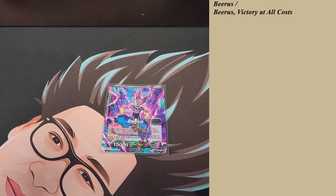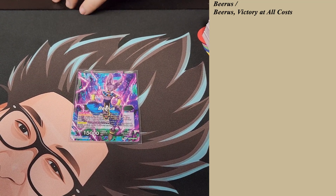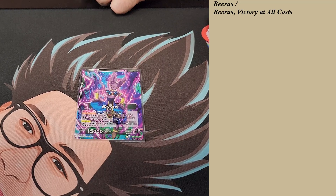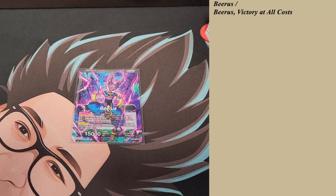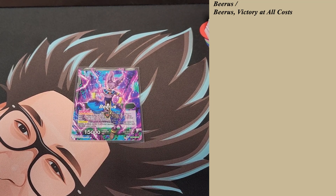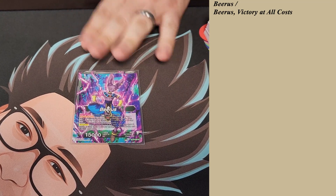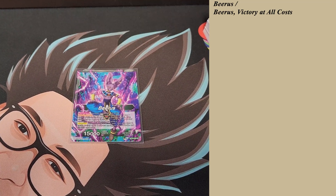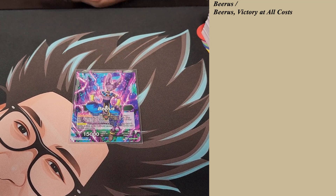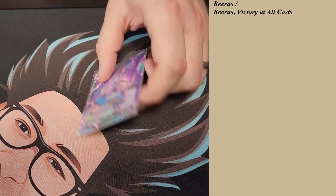Starting with the leader: it starts at 4 life, which is not great. You usually have to be super defensive just because your life is so low. But it has an Activate Main — you'll switch the card to rest mode, draw a card, then play a Universe 7 card with an energy cost of 2 or less. This helps get your engine going to play your battle cards. And then awaken: when your life is at 3 or less, you draw 2, untap 1, flip the life over.